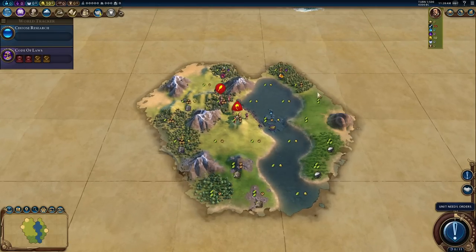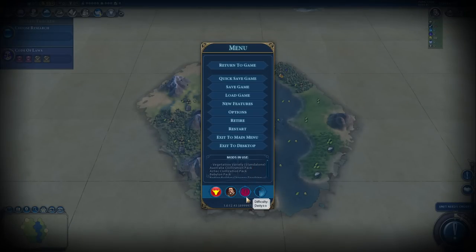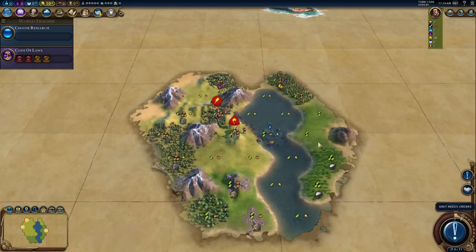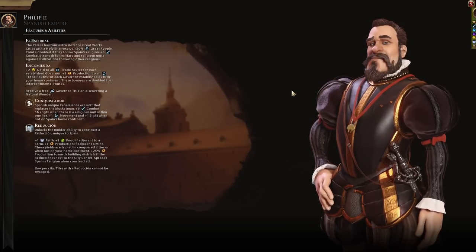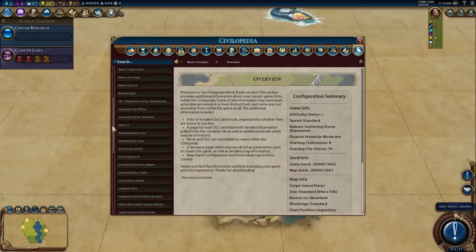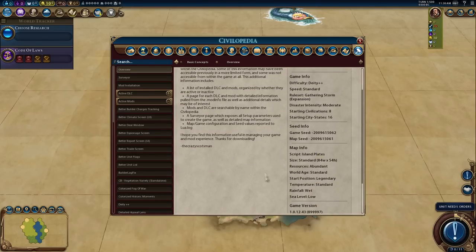Eight players today, standard speed, no game modes. However, you will see a delicious number - not 8 for deity, 10 for deity plus plus. We're back on deity plus plus mode - I have cranked the difficulty two stages harder than deity to give myself a real workout. Spain is a very good civ and one that works really well with my natural play style, so let's not make it too easy. Apart from deity plus plus and my modded Spain, I don't believe I'm using any other gameplay mods today.